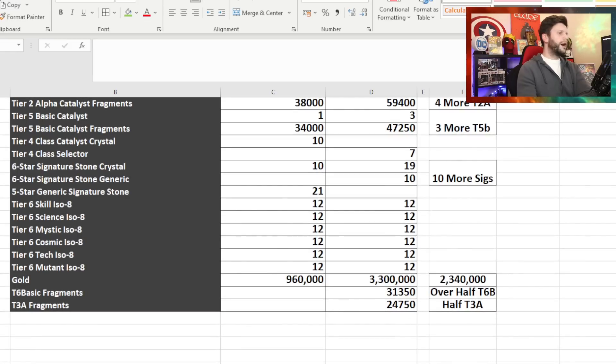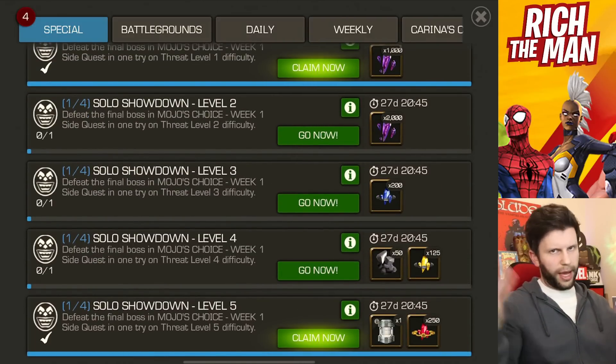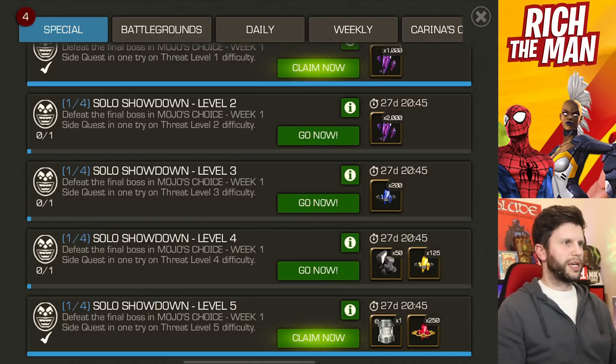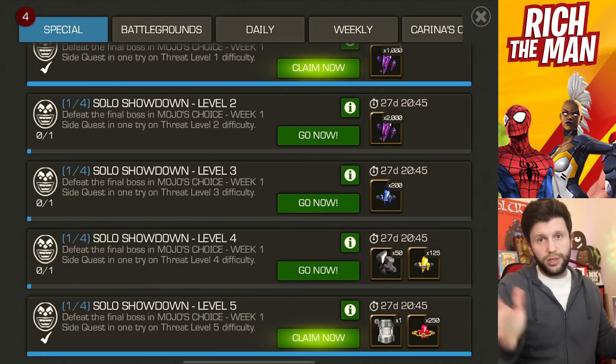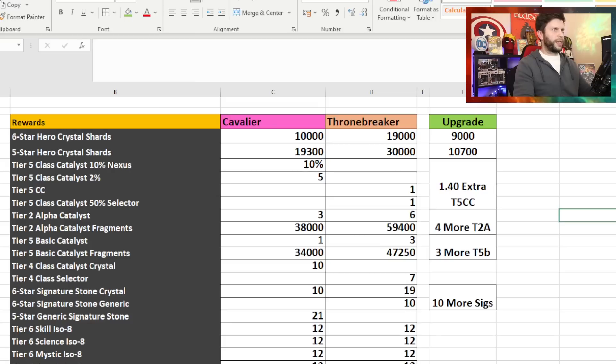As a lot of you know, there were Tier 6 Basic and Tier 3 Alpha fragments that were part of the Thronebreaker objective — that would allow you to get a nice chunk of Tier 3 Alpha and Tier 6 Basic. Instead, it is now thrust into the difficulty itself. Take that as you will.